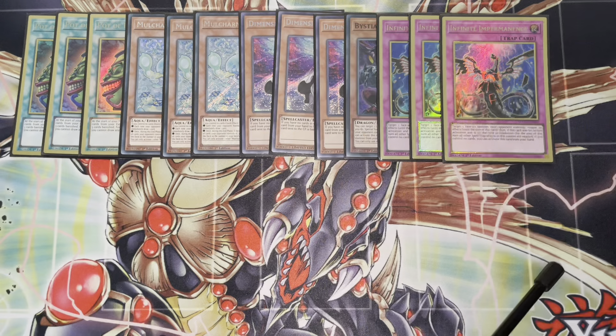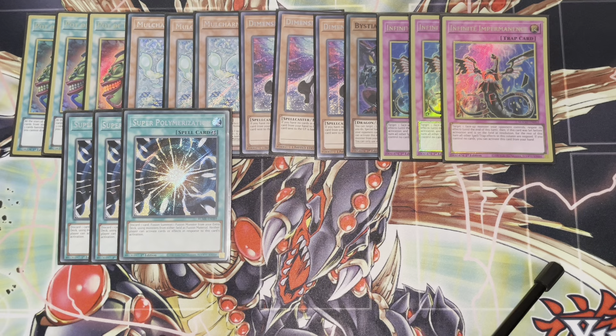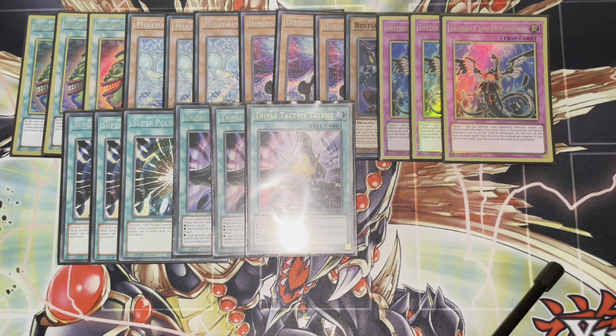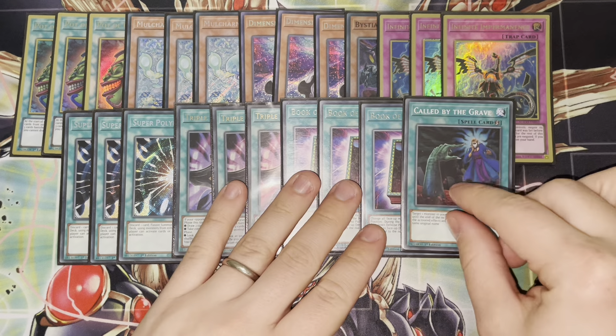We're playing a small number of board breakers as well, diversifying our assets. I'm playing three Super Poly — this allows you to make Dragoon quite nicely going second, pushing for lethal by turning Gandora and Dark Magician into something, and it can also be good for outing things. Then three Talents, three Book of Eclipse — I just think it's a pretty crazy card — and one Called by the Grave. That is the main deck and I'm pretty happy with it.